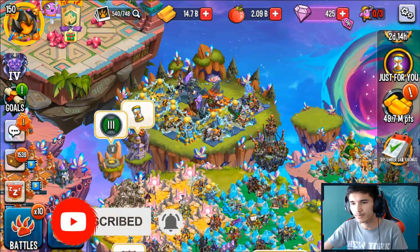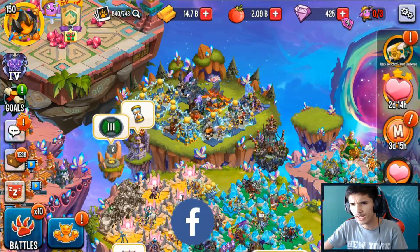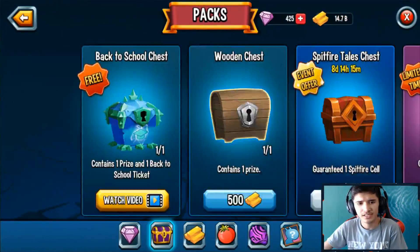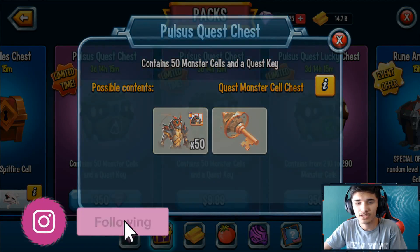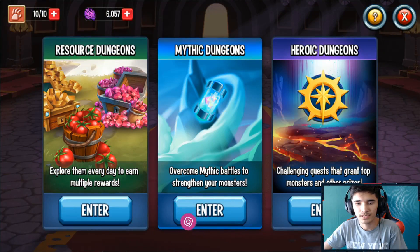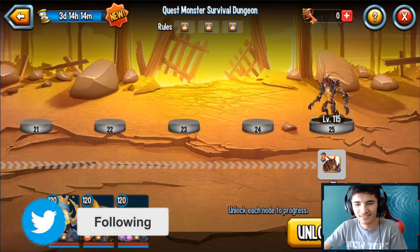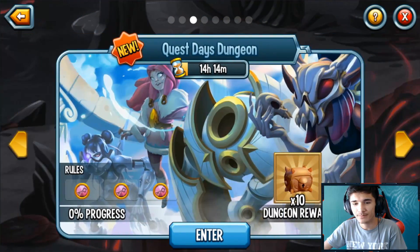If you don't have those monsters in your collection, this is your chance. The survival dungeon is also still here — if you head over to the dungeon you can get cells and a key from it. You can get up to 200 cells there, which should be enough to get Nizel to rank one.